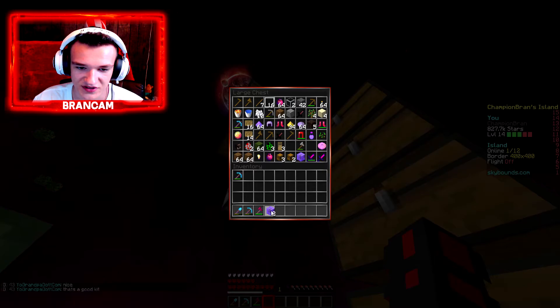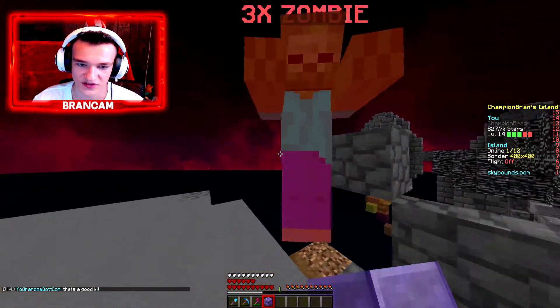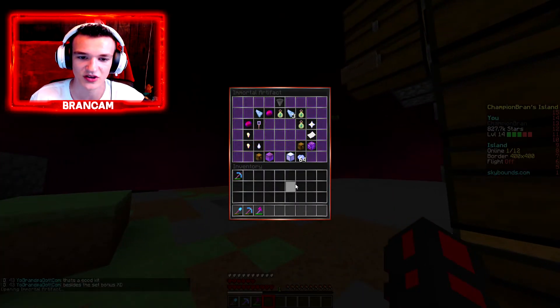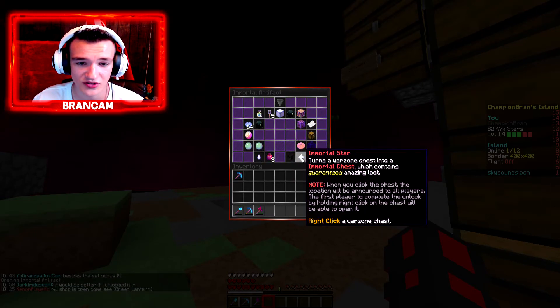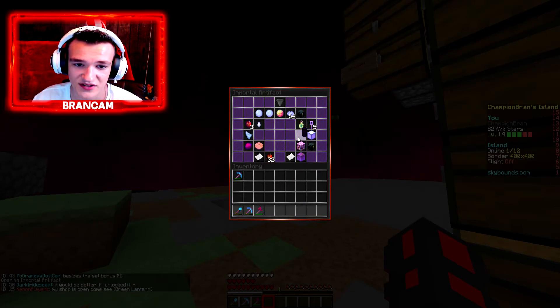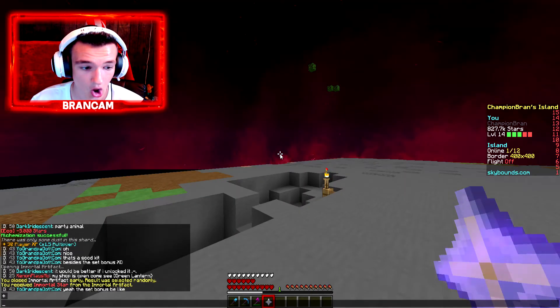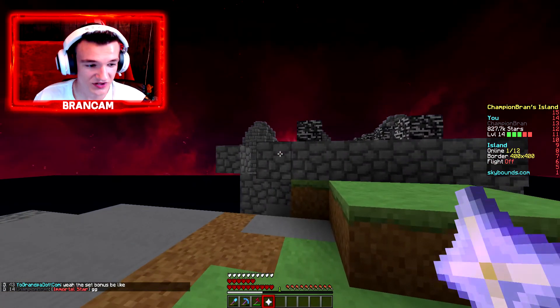Let's open another one of these. Excuse me, three zombies — I'm trying to open something here, let me just get you off my island. Let's see if we can get something good out of this. You can get a Soul Stone out of this? You can get a freaking Soul Stone? That's pretty nice. A Mortal Star turns a Warzone chest into a Mortal chest which contains guaranteed... Oh, this is a GG. This is a G freaking G. We just actually got something legit.